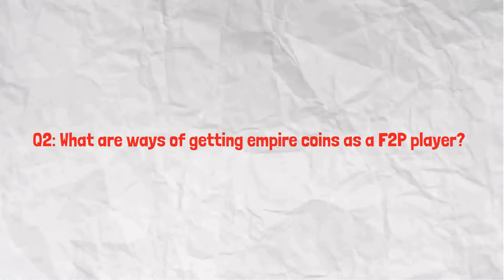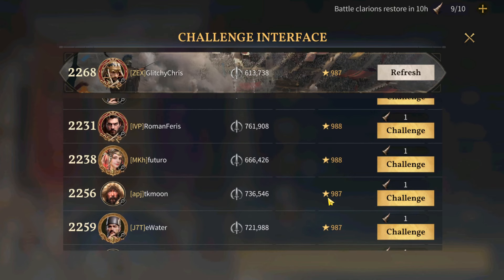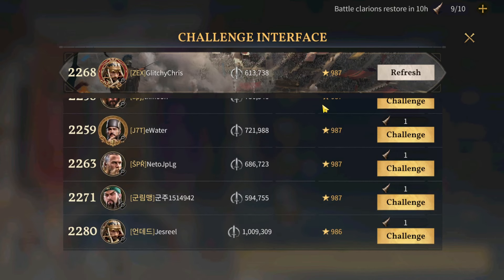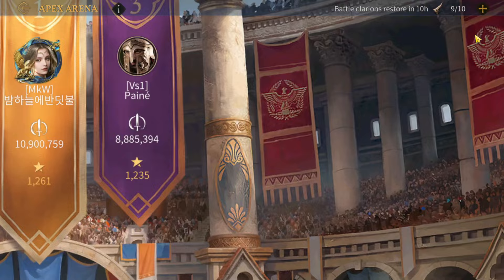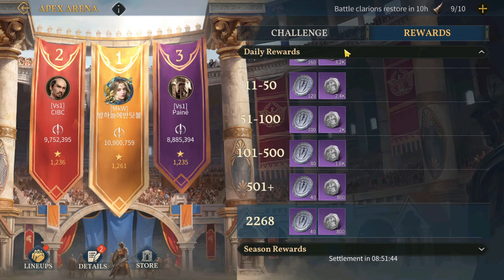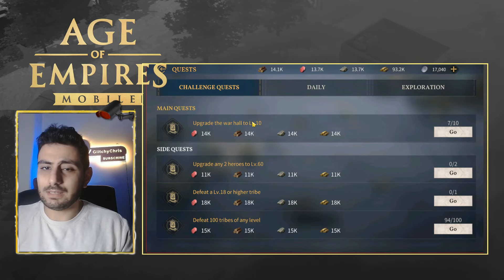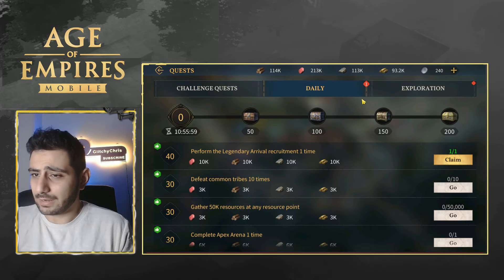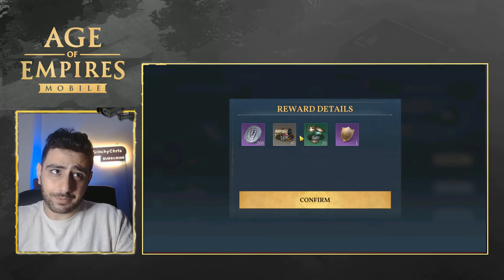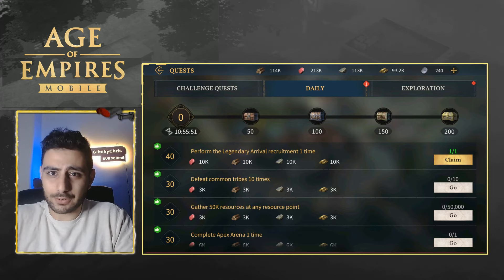Question two: what are the ways of getting empire coins as a free-to-play player? There's the Trojan Turmoil event with the arena, where you challenge multiple other lords — your lineup versus theirs — and whoever ranks highest gains the most stars and earns more coins. Another way is fighting tribes, rallying, and first-time victory rewards. Dailies also provide empire coins, some events drop them, and there are chronicles and cities.